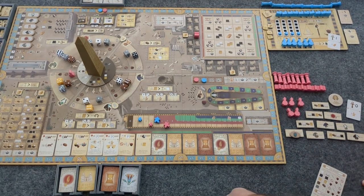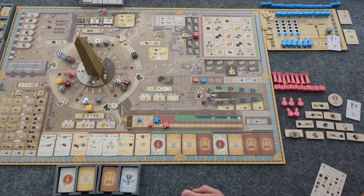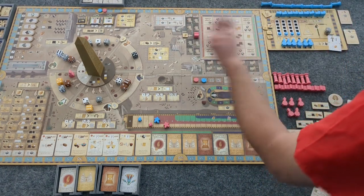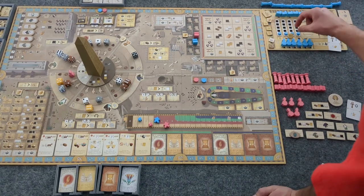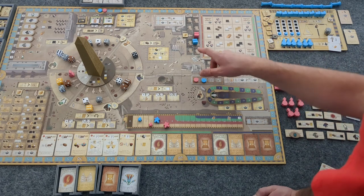What am I taking? Doesn't matter for Hathor — take a pure or tainted. I'll take the tainted. Pay the bread — one, two, three. I'll put it just here. I have one faith, one limestone, one papyrus, one granite, one bread. I have another bread and now four papyrus, plus a granite and a faith. Game points for pillars — there are none. Increase happiness. Population moves by one, two — so we're both at seven now. That is my turn.